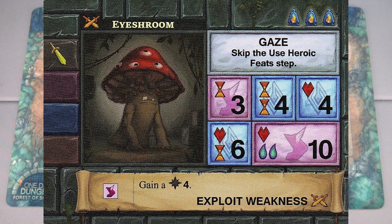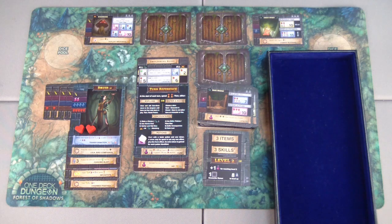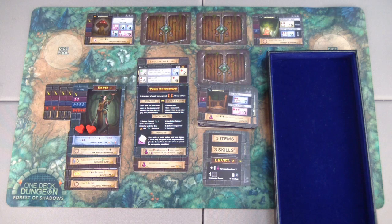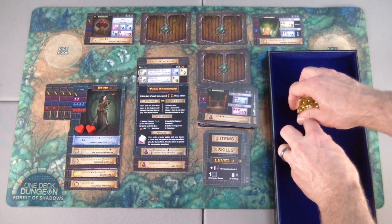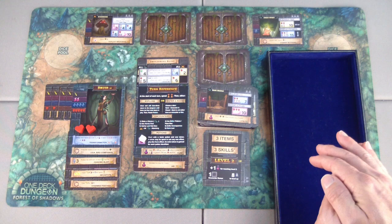Exploit weakness lets me place an agility die and gain a heroic die of four. This is all agility and magic with the exception of the two strength, and we only have two agility, but it would allow us to waste some more time. Let's do that because I want that skill. Entering — I have to be careful because the ice room's gaze causes us to skip the heroic feat step, so we can't waste time, but I think we have enough abilities.